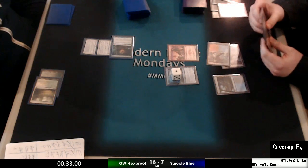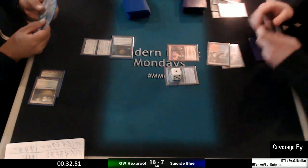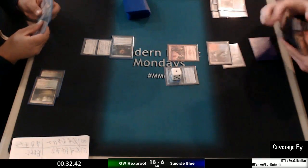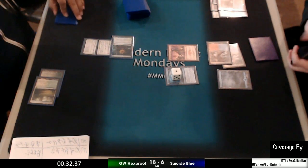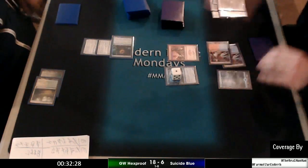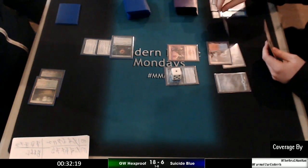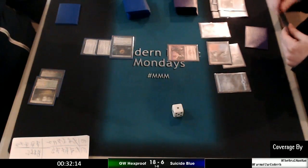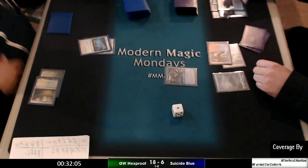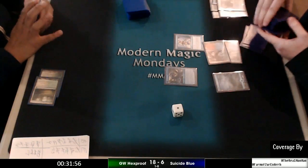One more trigger — we'll be swinging in at 7. We've got a Serum Visions to be used, which will flip the draw, set everything up. You will lose your enchantments, but actually — he points out — the enchanted creature goes back to your hand; it doesn't die. Fun fact. One on top, one on bottom.